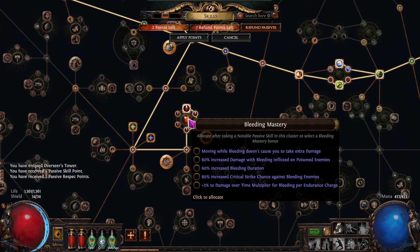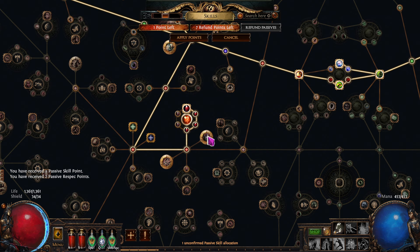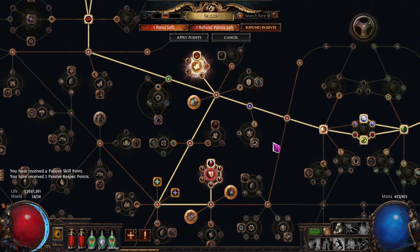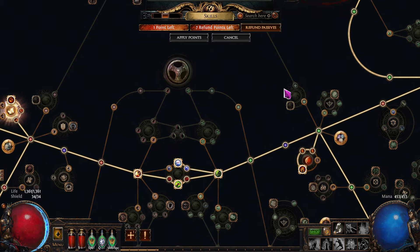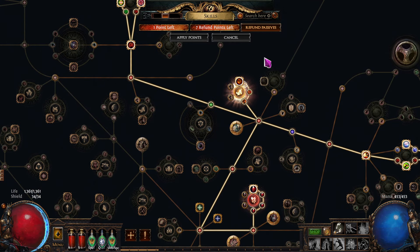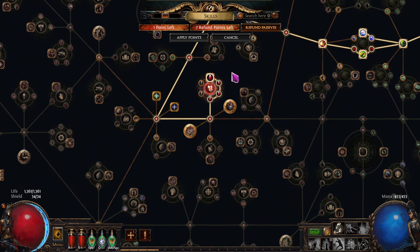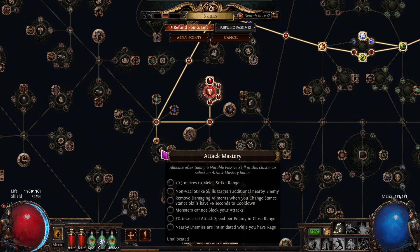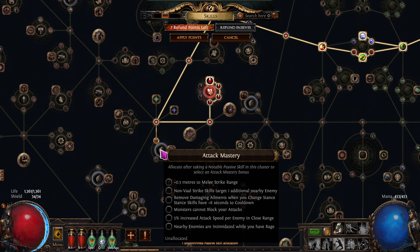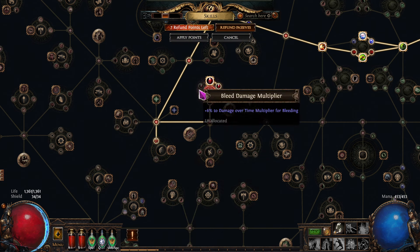We have a couple of passive points to spend. We're going to take this one and then — we need AoE. Damage and AoE — we need AoE. We'll get that one, that one, and the middle one there. We're going to need AoE.